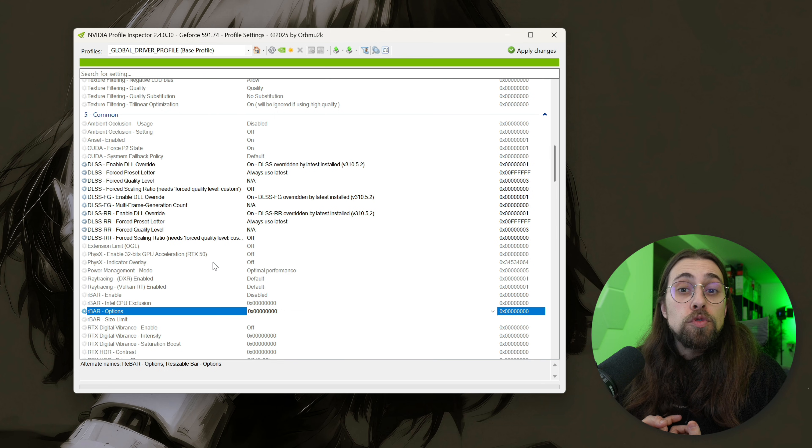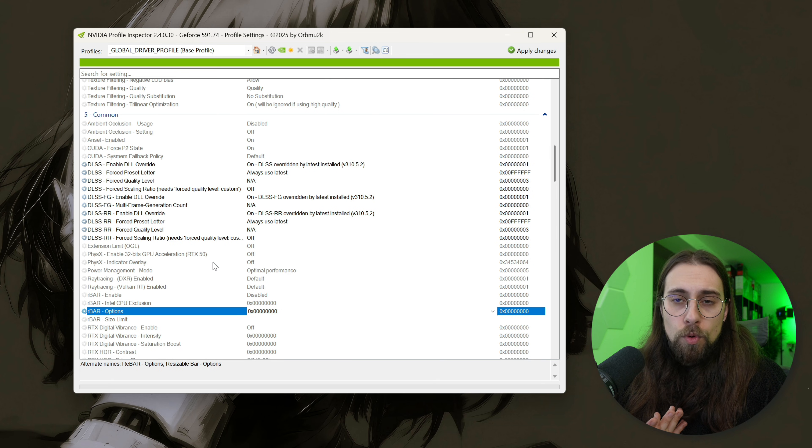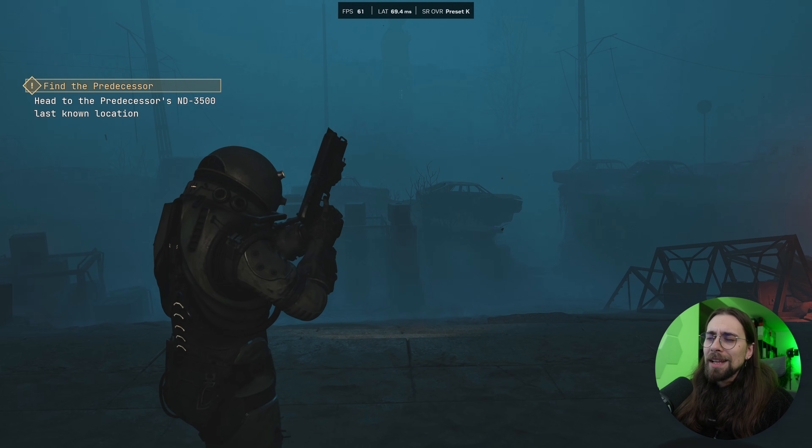To summarize: with the NVIDIA app you need to install it but can override everything easily. With DLSS Swapper you don't need the app, it's very easy to use, and you can also update FSR and XeSS versions — but avoid it for online games with strict anti-cheat. With Profile Inspector, you don't need the NVIDIA app, it works for online games without issues, but it's less user-friendly. Pick your poison — generally I'd recommend the NVIDIA app.